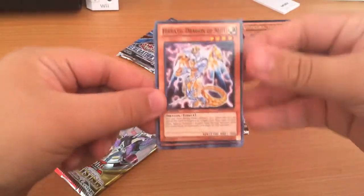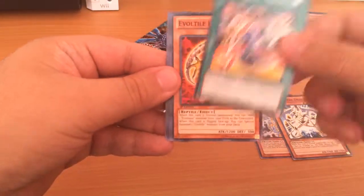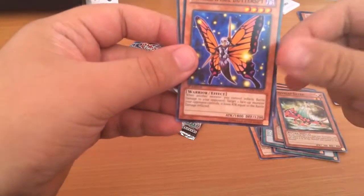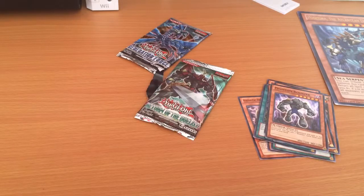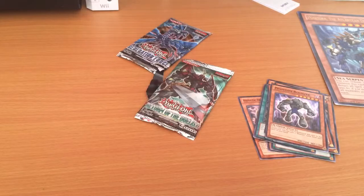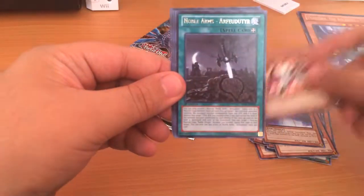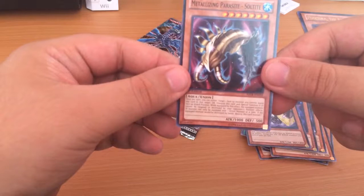Alright, so the first pack that I got was... I don't know what the hell that is. Fishing Planner, Snow Dragon, Tripod Fish, Heraldic Beast, Ever Conway, Novel Arms, Ga Ga Ga Cowboy, Deep Sweeper, Mermile Abyss Lung, and Metalizing Parasite.